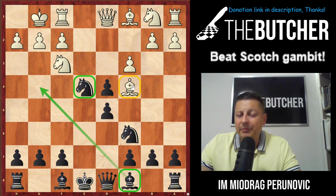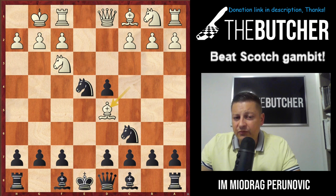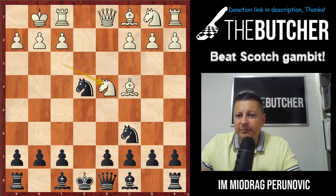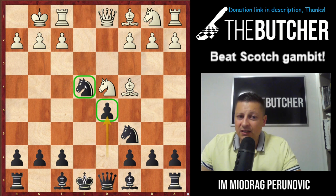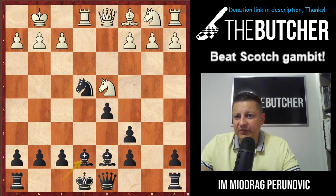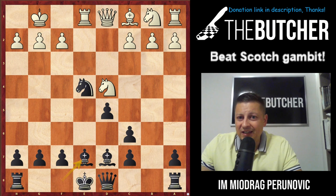We'll be playing Bg4, Be7 and short castle once we complete development — we'll be up at least a pawn and it should be enough to win. The sixth move Bd5 also doesn't work because you bring the knight back threatening the bishop with tempo, play Be7, castle and go home. Knight d4 doesn't seem to be working because of d5 — it simultaneously defends the pawn on e4 and attacks the bishop on c4. When they play Re1, they threaten f3 to win the piece, but you just play Be7.